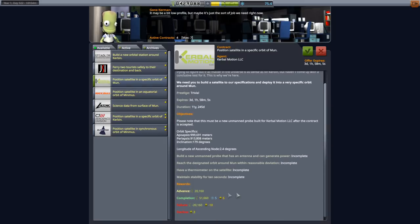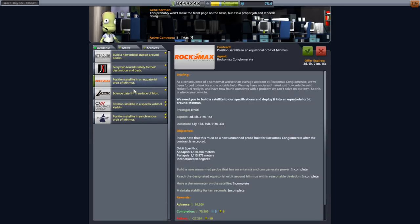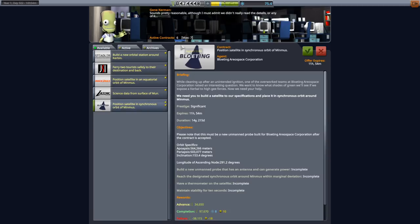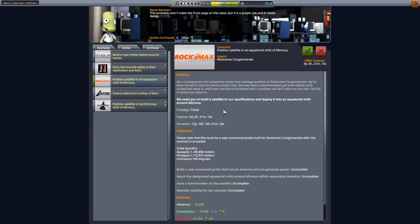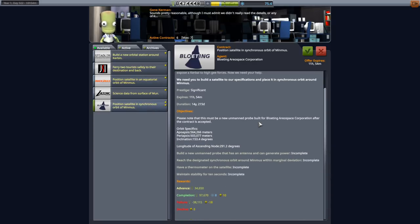I don't want to make this completely about commsats, but we're going to launch a bunch of commsats. We've got space for one more, and I'm just going to fill up with a whole bunch of commsat contracts. We'll try and launch them on a single launcher maybe - not all of them, but we'll see. There's also a synchronized orbit around Minmus that pays more and gives more science - I'll take it.